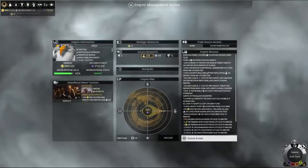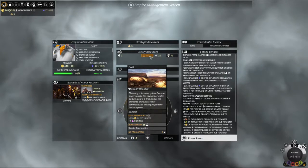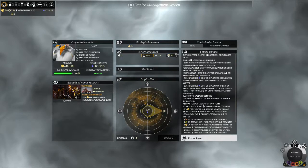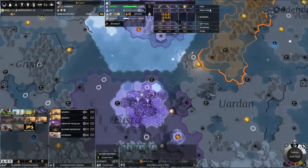Now the wine booster I think is going away anytime soon. Gold — cheap upkeep and a little bit of happiness. Spices — that's the growth. So we're making four and it costs 15. Every 10 turns we'll have 14 and it costs us 15, so that's a nice booster.